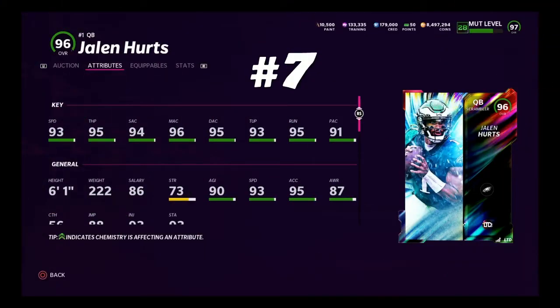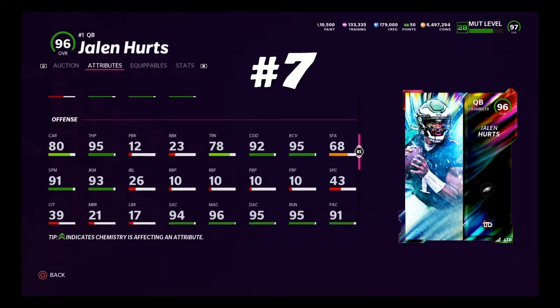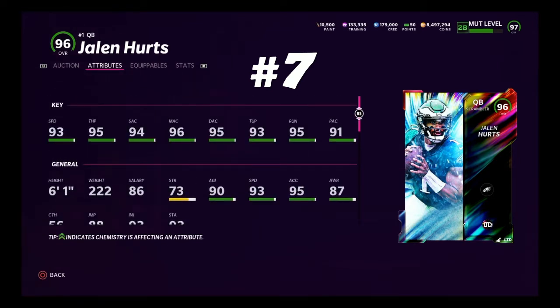Coming in at number 7, we have the limited Jalen Hurts — 6'1, 222 pounds, pretty solid. 93 speed, and probably great accuracy all across the board. Hurts is a very good card. He has the generic double release, same as Wilson's, so you can flip-flop the abilities. You can put Hurts at 6 with the next guy — it doesn't matter, they're all interchangeable. Good release, good height, good accuracy, good speed. Gets escape artist and pass lead combo, good ball carrier stats. Jalen Hurts at number 7 — great option.